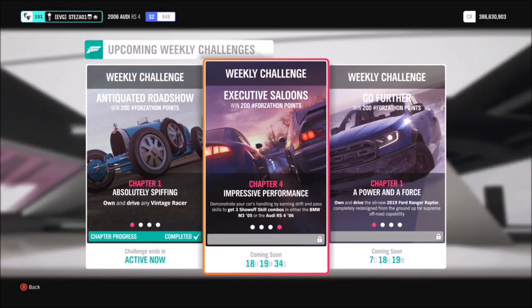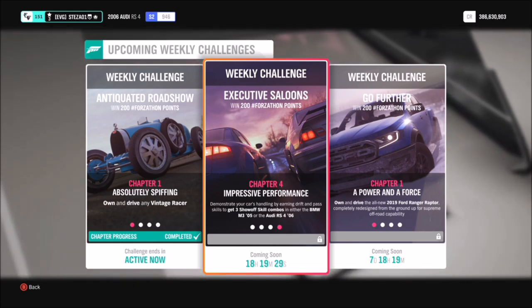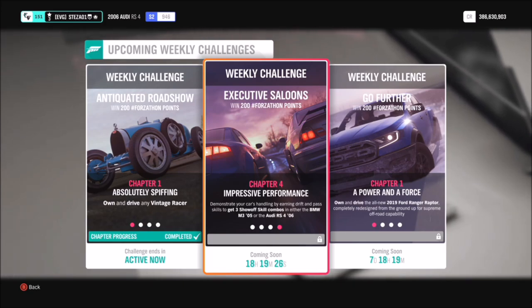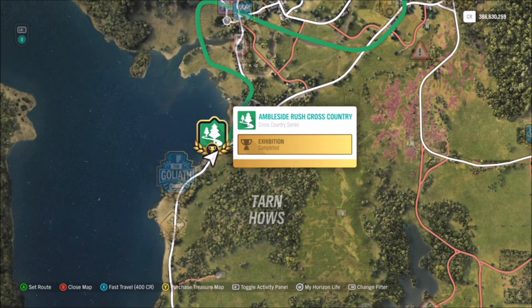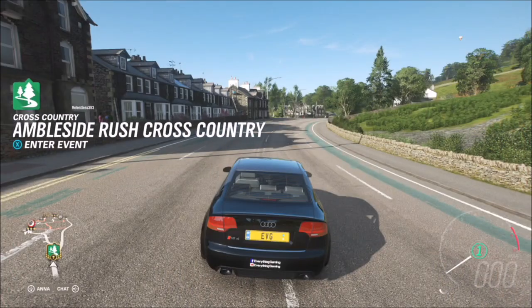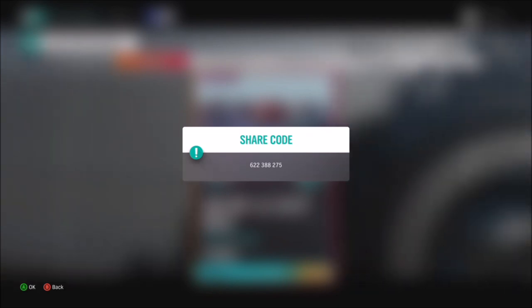For the final challenge you need to get three show-off skill combos. We're doing this the same way as last week's Forzathon, heading over to the Ambleside Rush cross-country circuit where I have a special blueprint set up. A show-off skill is a drift skill and an overtake skill combined. The share code for this blueprint is 622388275.